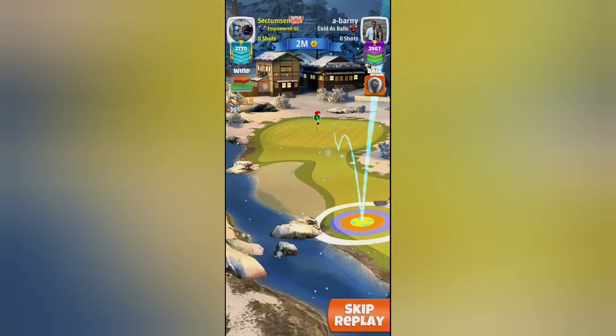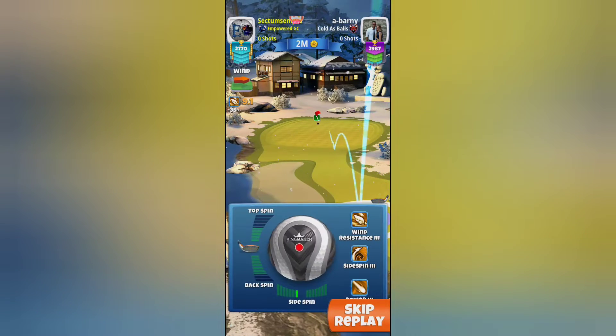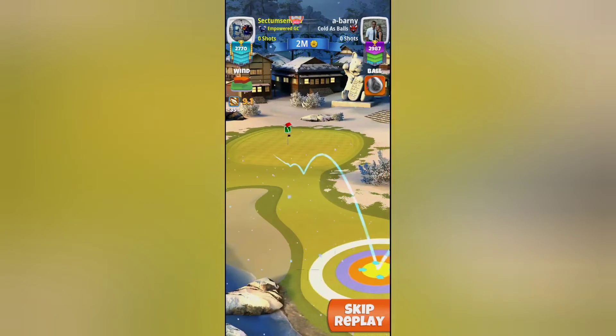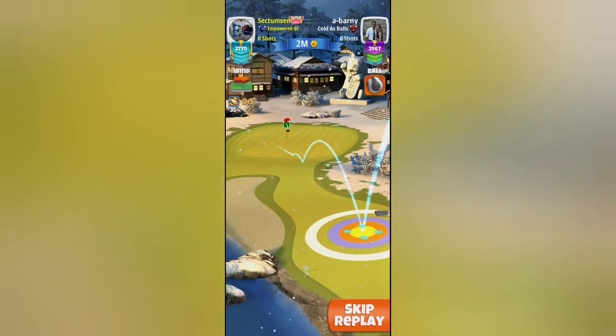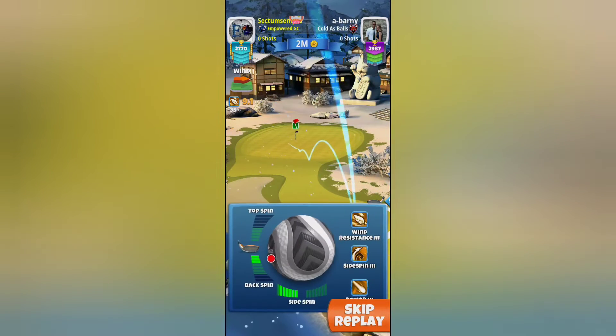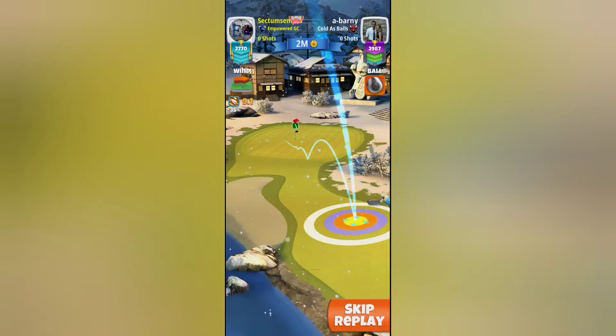Hey, what's up everyone — Shane with Empowered Golf Clash Evolution. A sneak peek on hole eight for the tournament, par three, with this wind. I played it at 10 downhill, and I offset the hole about three to four squares. It looks like the ball came in at the right position.